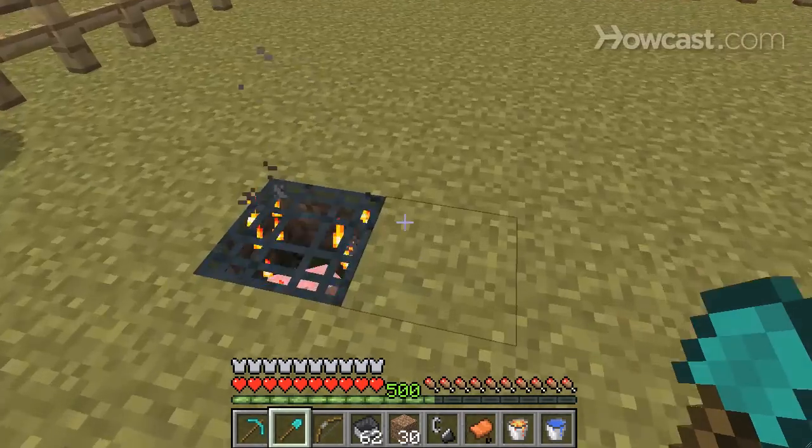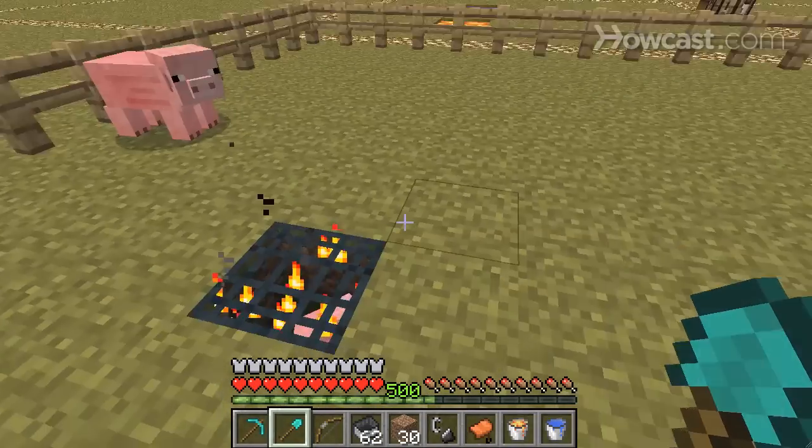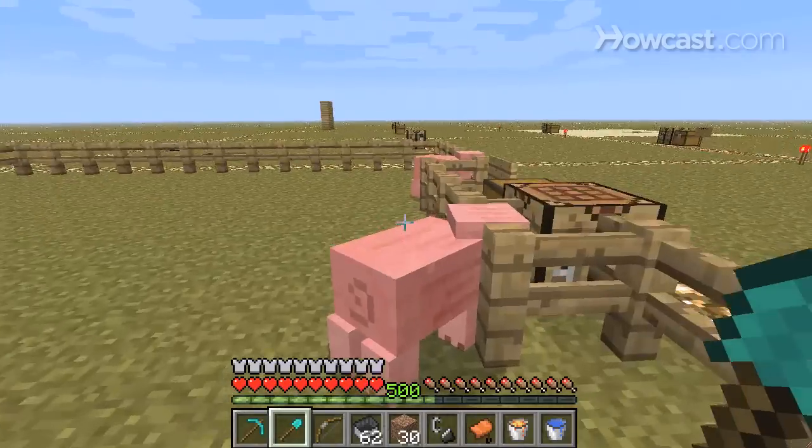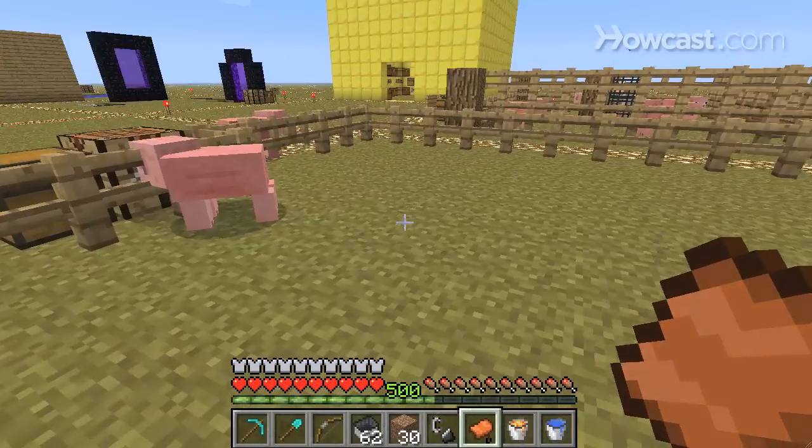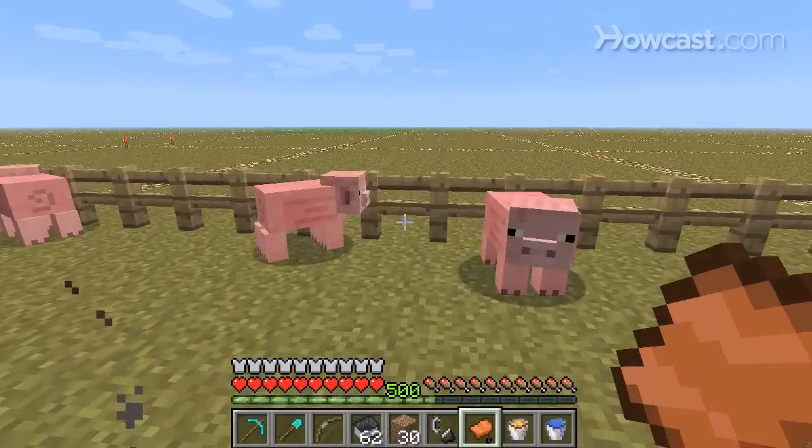Once you do, you'll probably find a mob spawner, except it won't have pigs in it, and there should be a chest. And if you get lucky, you'll find a saddle. Luckily, they don't get damaged, so you only need one.